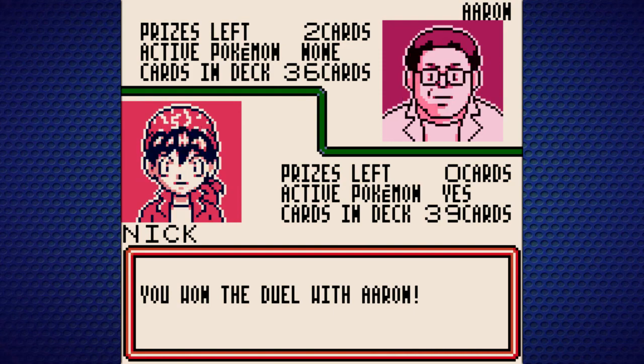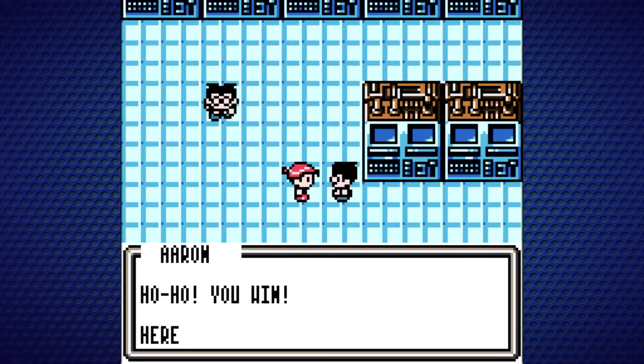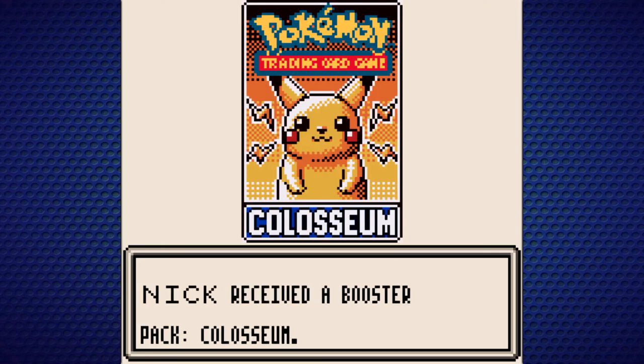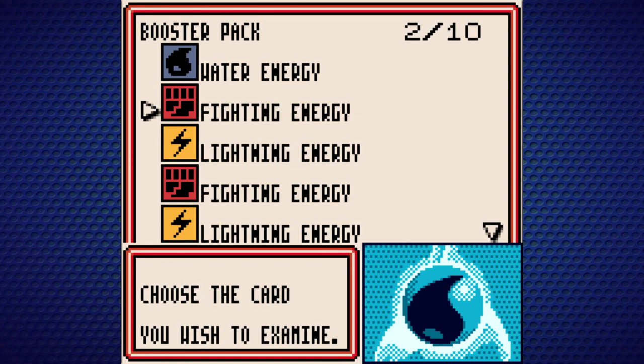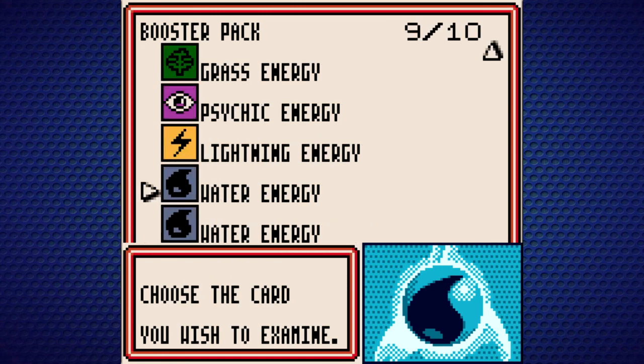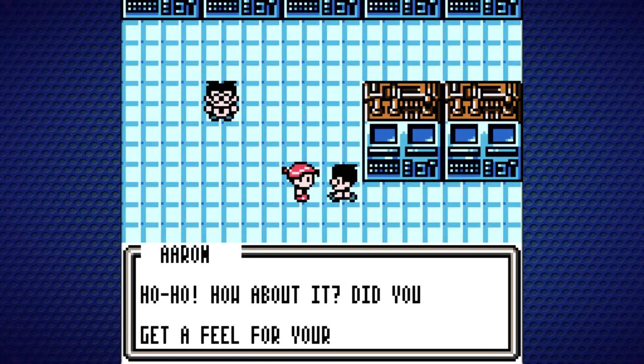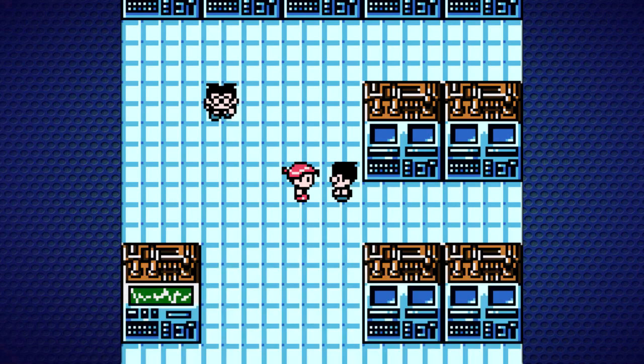We have obtained a new pack with plenty of energies, which will be super helpful. Aaron says: Ho-ho, you win! Here you go, as promised. All the energies — we got a lot of Grass, Psychic, and Lightning. This will be helpful for when we want to modify our deck eventually. He says: did you get a feel for your deck? Come again, I'll be glad to duel with you anytime.